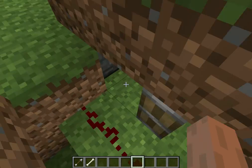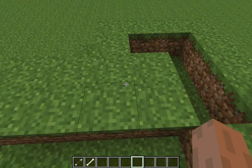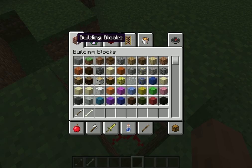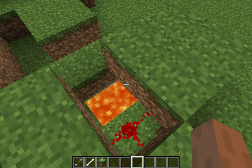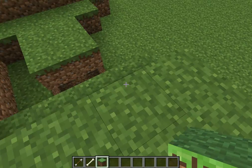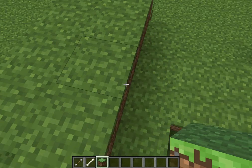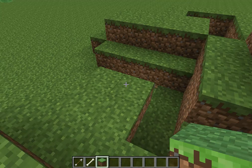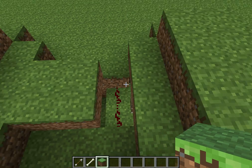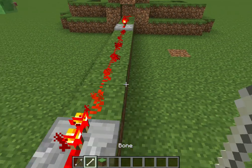So, there's Redstone. This is just behind those pistons. There is Lava. I just have pistons that stop the lava and the water that's over here. So it's not rigged, but watch this. You can see that redstone there. This is a cobblestone generator.